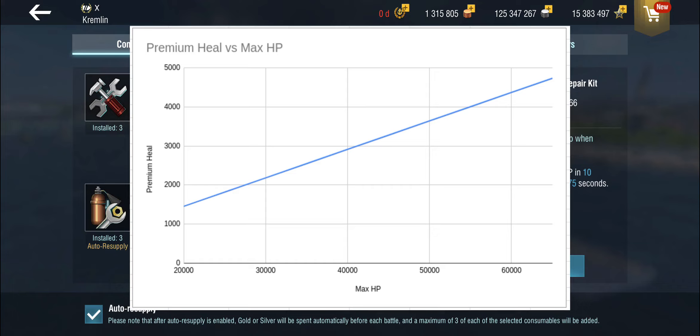Even looking at high-tier battleships, you get what amounts to two full penetrations or a citadel extra in terms of hit points from a battleship shell.